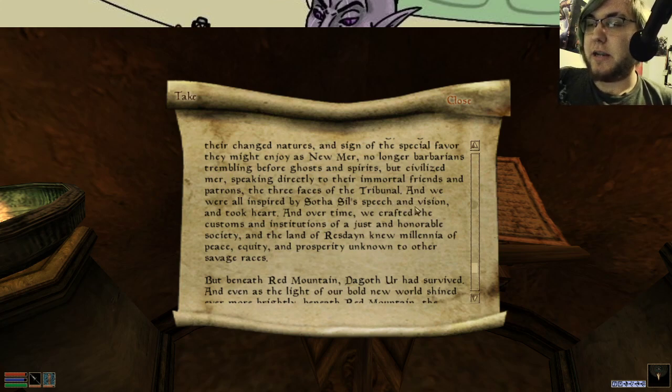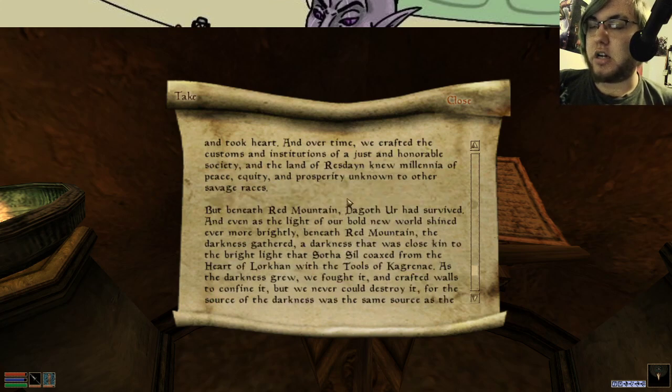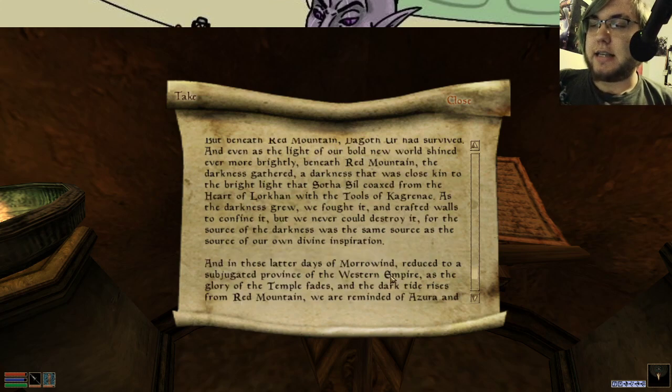We were inspired by Sotha Sil's speech and vision. Over time, we crafted the customs and institutions of a just and honorable society. The land of Resdain knew millennia of peace, equity, and prosperity unknown to other savage races. Beneath Red Mountain — the mountain itself is actually called Dagoth Ur, but because Vorn Dagoth has taken that as his name, they call it Red Mountain to avoid confusion — Dagoth Ur survived. And even as the bright of our bold new world shined even more brightly, beneath Red Mountain the darkness gathered, a darkness that was close kin to the bright light Sotha Sil had coaxed from the Heart of Lorkhan with the tools of Kaganrak. As the darkness grew, we fought it and crafted walls, but we could never destroy it, for the source of the darkness was the same source as our own divine inspiration.